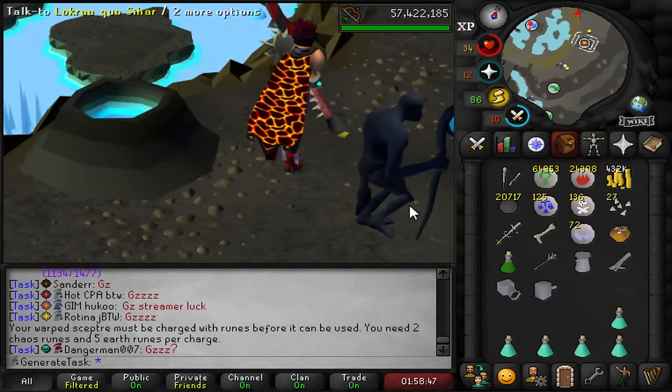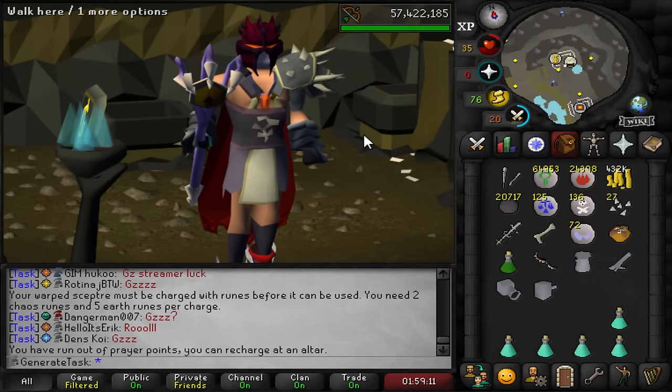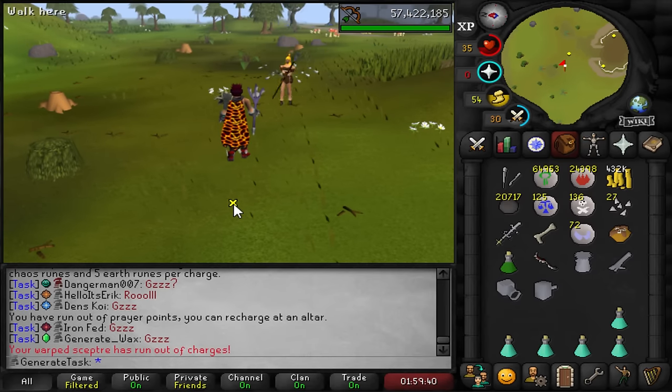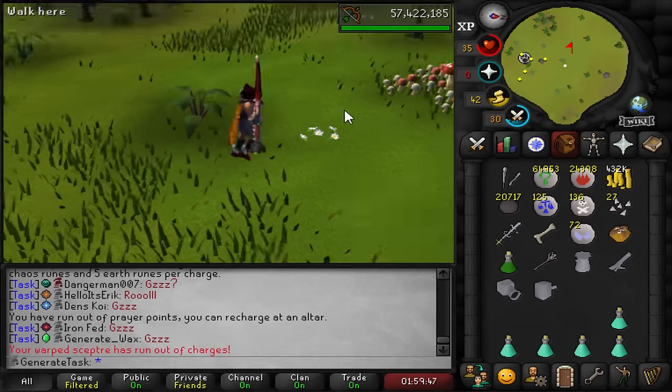That is almost exactly on the drop rate - we killed 236 warped terror birds and 72 warped tortoises, equating to 308 in total, just 12 kills short of the drop rate. The Warped Scepter that we will never use - oh, you need to charge it to wield it? Let me add one charge. There it is, the Warped Scepter. I splashed of course because I'm in full armor. The Warped Scepter is going in the bank never to be seen again.